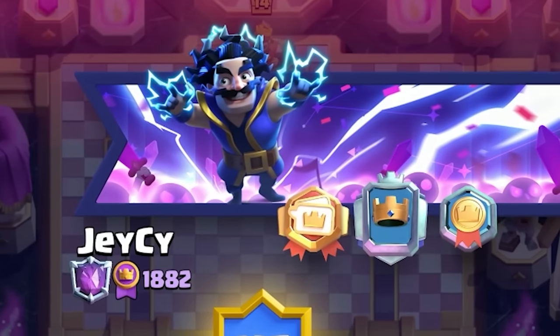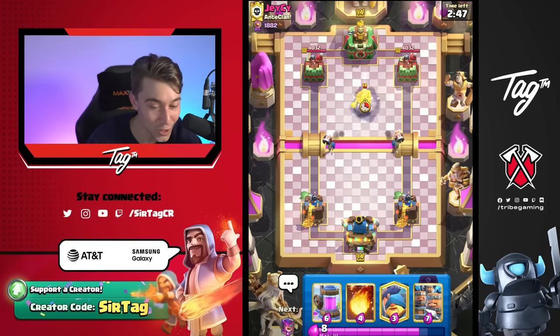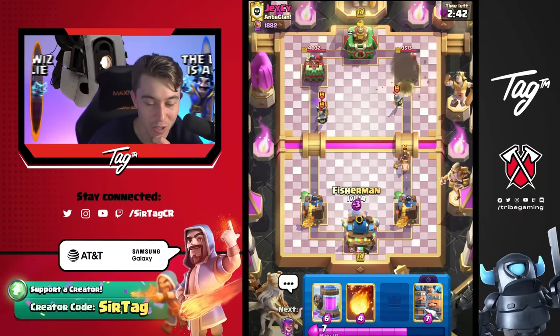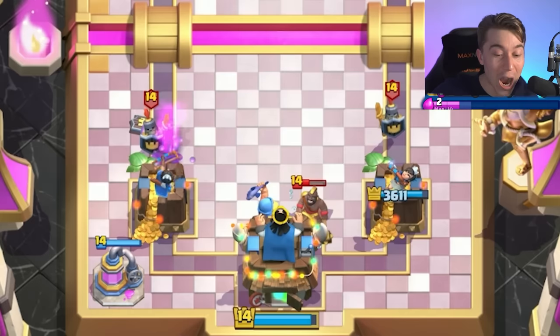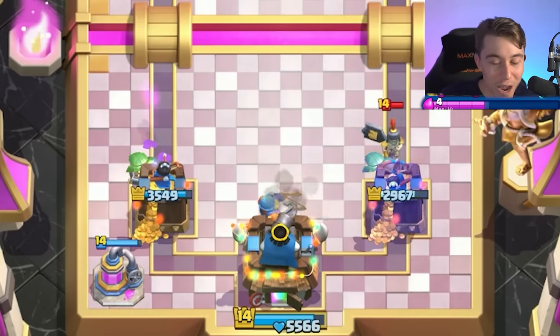This guy's got Electro Wizard in the banner. I want to see if he's going to play that card because there's literally nothing for him to reset besides a Fisherman — he could reset the charge of the Royal Recruits, which is not something people typically do. He is down so much Elixir right now. Hog Rider activating King Tower, Guards are ignored — he had to go counter the Wallbreaker on the right. This is bad for him — it's awesome that we have an Elixir Collector in the field.